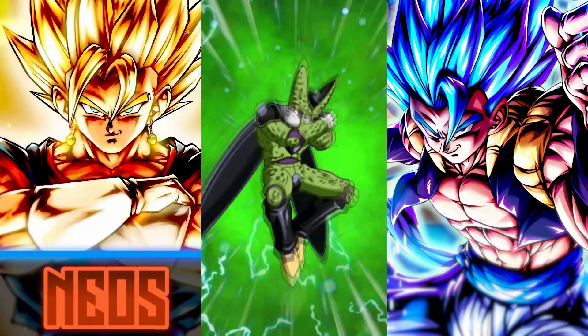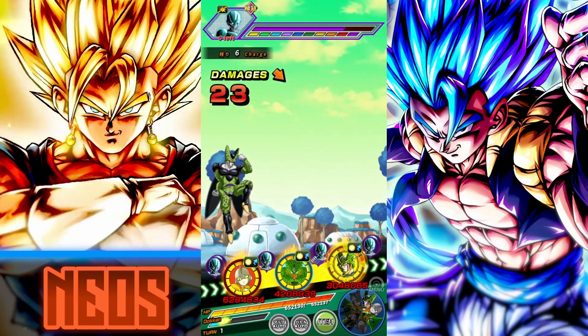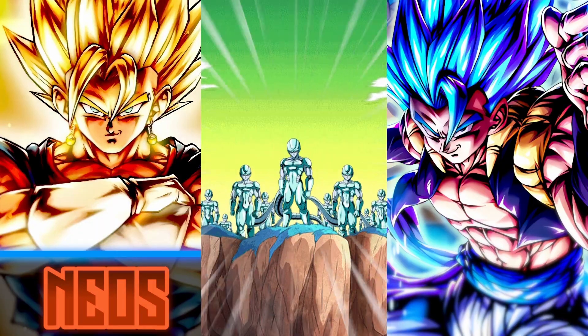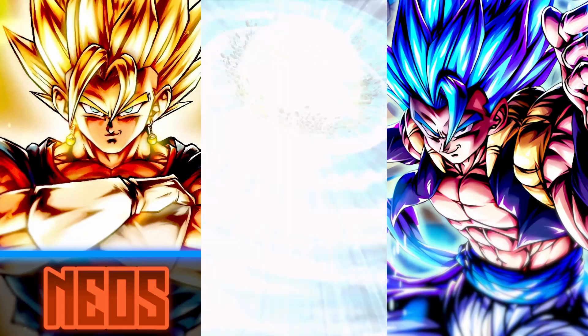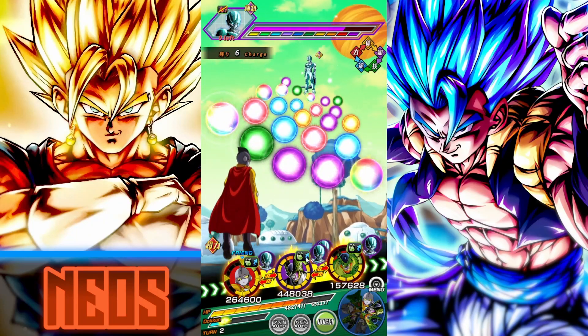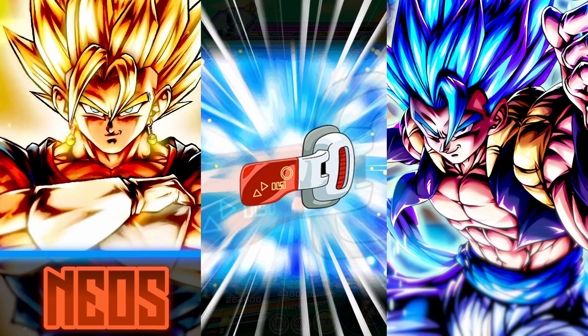I'm gonna have to sabotage myself somewhat here — no super attacks this turn. What I'll do is pop the scouter item right now on turn two, and then hopefully there's a super attack in turn three so we can sabotage our health. That's essentially what I'm going for here, so let's just pop the scouter item now.